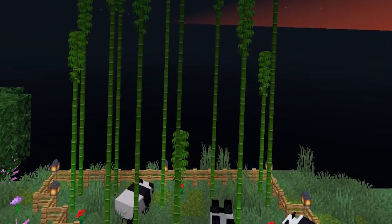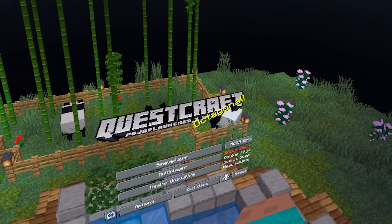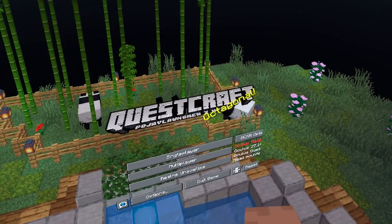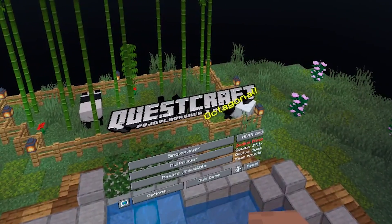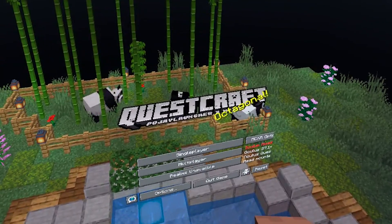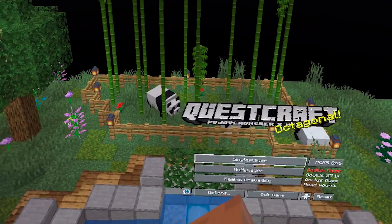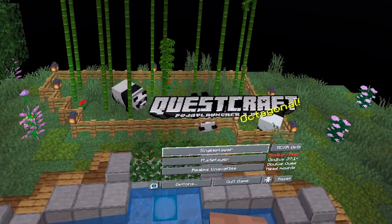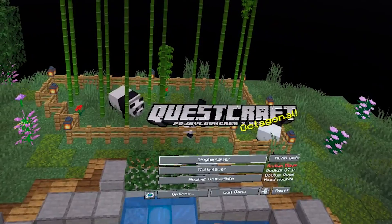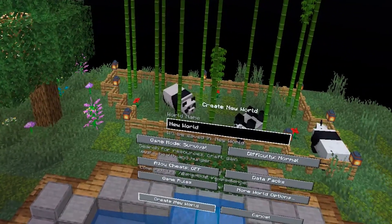Then you'll get a red screen and again, just sit there and wait for it to finish. And now we've loaded in! The menu looks a little weird when you first load in — the menu is actually behind you. So what we're going to do is highlight reset. Now that we've done that, it's optimized the platform. You can launch however you want — single player or multiplayer.